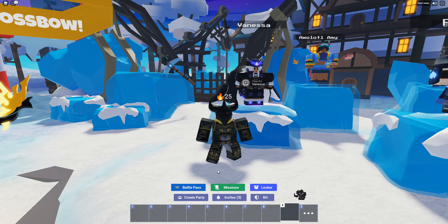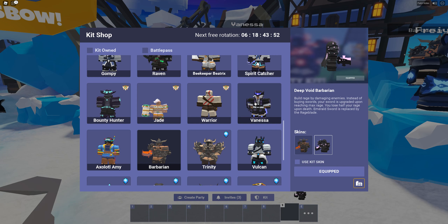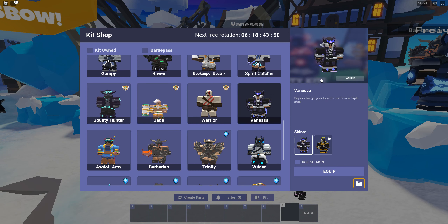Except there are a few issues that I have with this. As you can see in the kit menu, Vanessa is a kit that, if you don't already have her, costs 399 Robux — we're going to round up all the numbers in this video so it's easier, so basically 400 Robux. And the kit skin, if you did not know, costs 800 Robux.